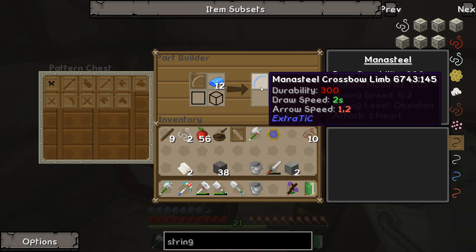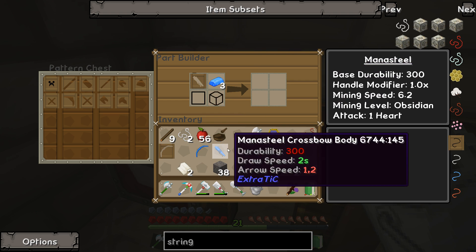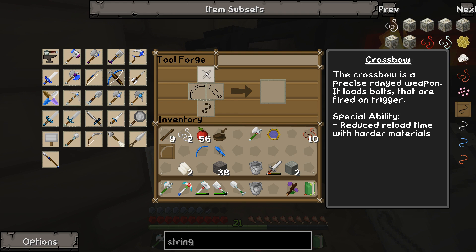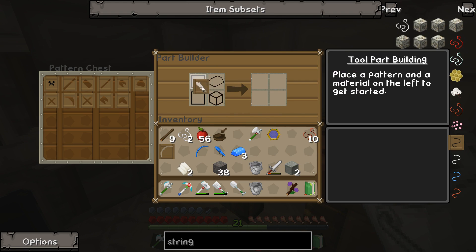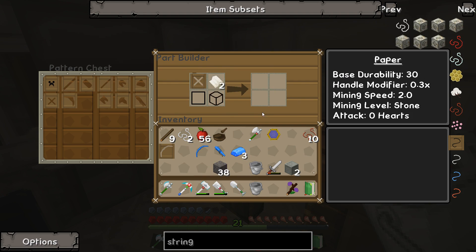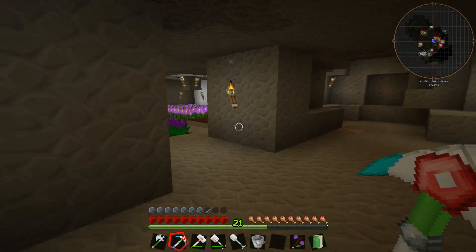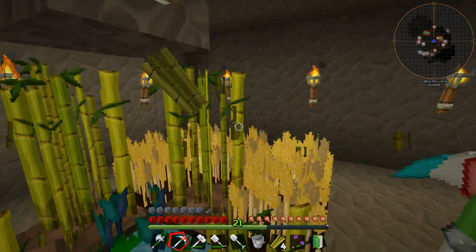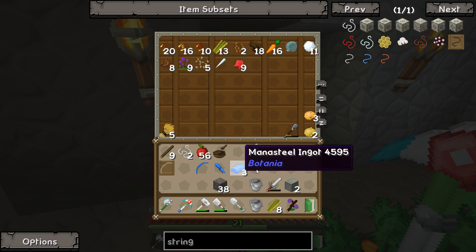What else do we need for the crossbow? A limb, a body, and a tough tool binding. So let's make that out of paper so we can add more modifiers onto the bow. We might need a bit more paper. Let's grab some sugar cane from the farm — it's growing nicely. Every now and then I go down to the farm and knock the sugar cane over. Sometimes there are mandrakes and stuff, so we got some crops in here.